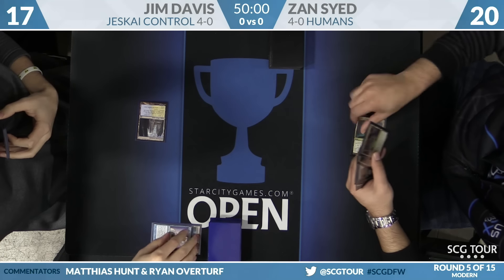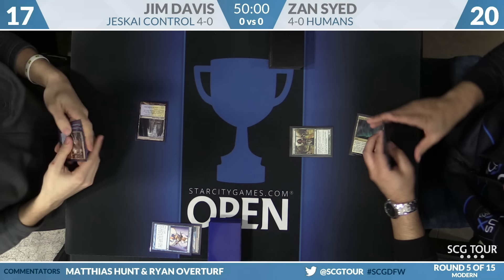What a card — too good for Modern, obviously. Zan starts with Cavern of Souls into Noble Hierarch and passes.